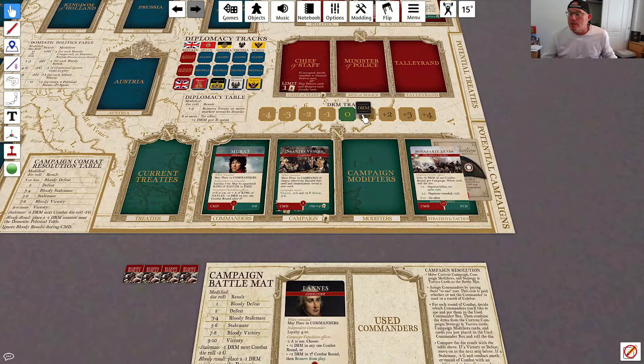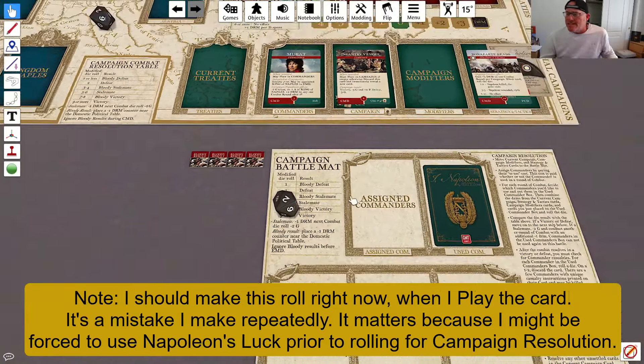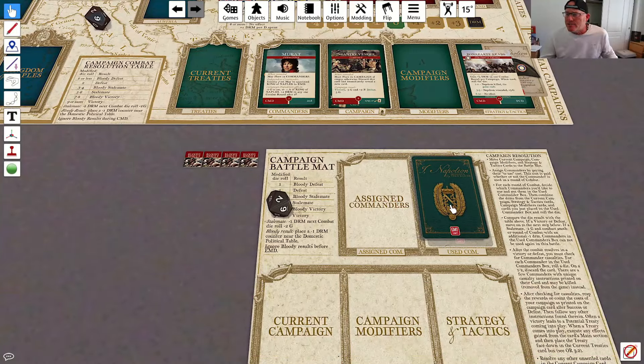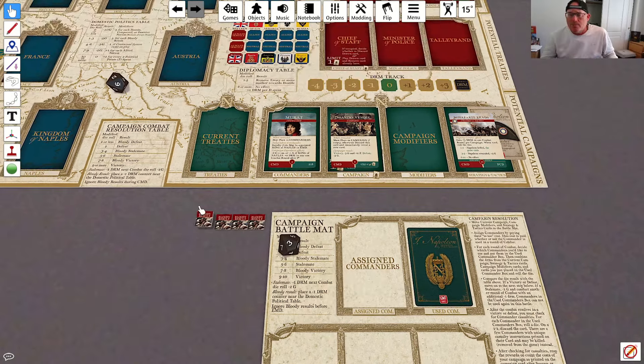We have got plus 1 for Lanz. I'm only going to use his plus 1 DRM in any one combat round because I don't want to remove him from play. And I'm going to use Bonaparte Leads to gain plus 3, and hope it doesn't end up with me dead. I'll move Lanz over to the used commanders box and flip him face down. I tend to use the campaign battle map really just for the commanders because it helps me keep track of who I haven't assigned. So I've got a plus 4 to this roll, which is the maximum I can have. I rolled a 3, so that's a 7 result — that's a bloody victory. The bloody result would cause a modifier in the domestic politics phase, but there is no domestic politics phase when I'm in CMD, so it doesn't really matter.